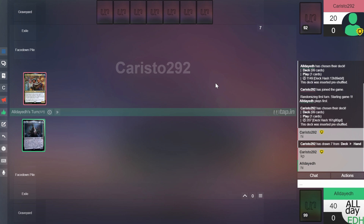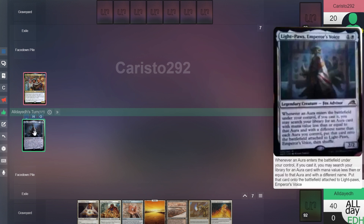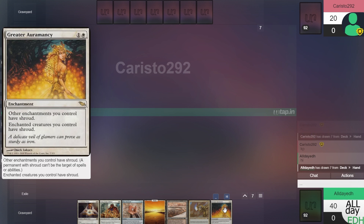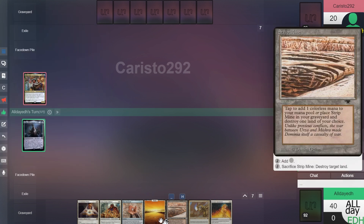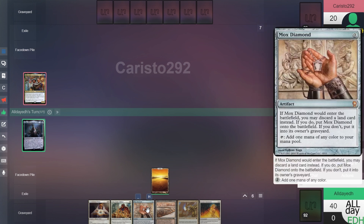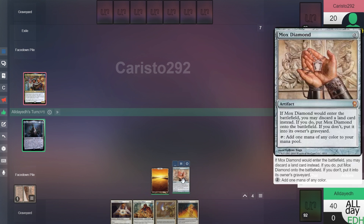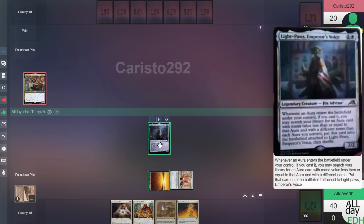Hey, what's up everybody? This is George with AlldayEDH. Today we're playing Lightpaw's Emperor's Voice, a new card from the new set. We drew seven and drew some good cards here, so we'll keep. Play this Plains, discard a Strip Mine, play Mox Diamond, tap Mox Diamond and Plains, play Lightpaws and pass.